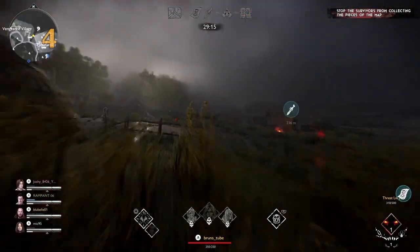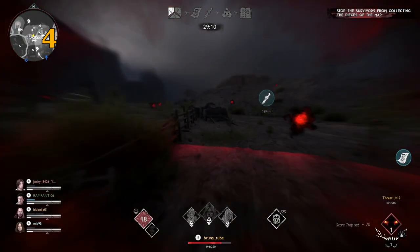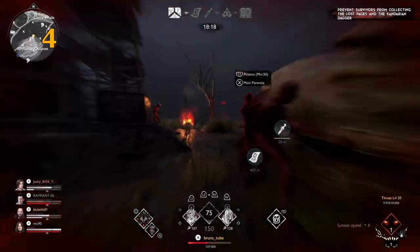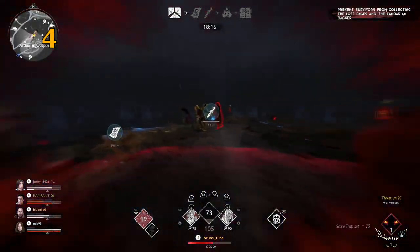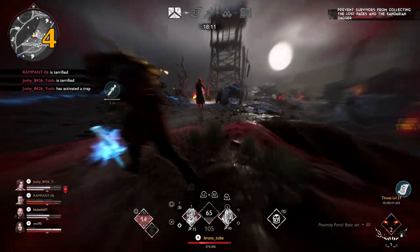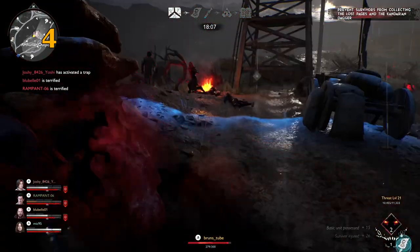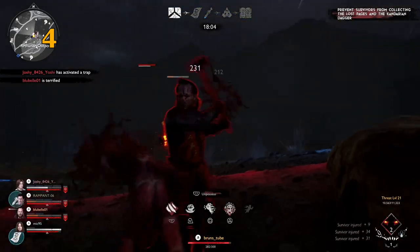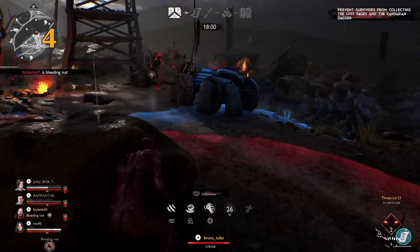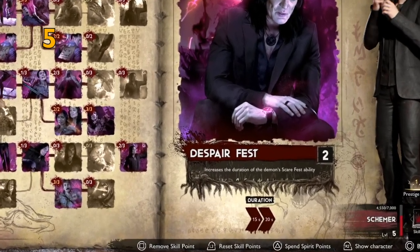Now let's talk about his active ability, Scarefest. This is one of my all-time favorite abilities as it saves so much time and it can be so useful to keep those traps on. It will ensure enemies are continually popping out, especially when survivors are quite set on staying at a certain place and that happens to be near a trap. That will ensure you have units in the ground all the time and survivors stay marked and high in fear. However, putting points on cooldown reduction on the skill tree is probably a waste. Do put points on Despair Fest to keep Scarefest active for longer.